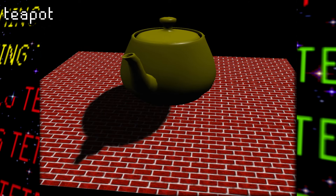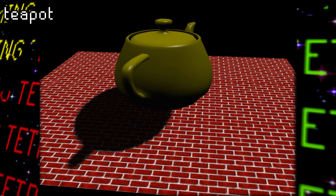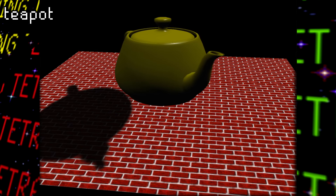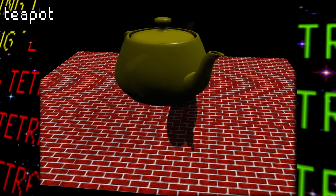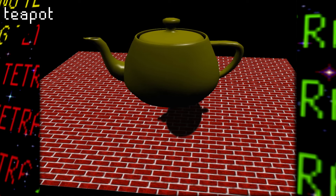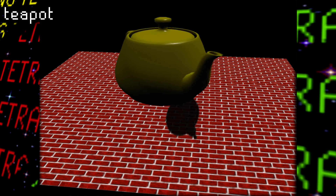Teapot features, what else but a teapot, rotating over a brick texture. You can't do anything here but move the shadow around, as well as manipulate its size. Since the shadow is editable like this, that means it actually isn't being cast by the teapot and is instead a separate graphic.